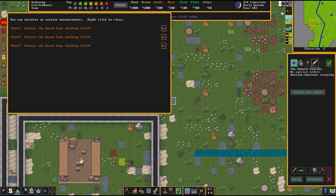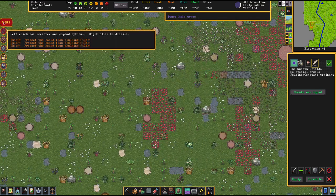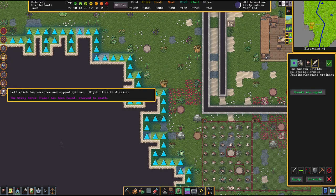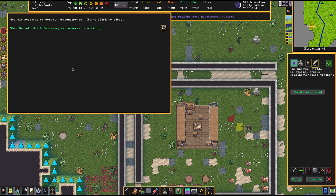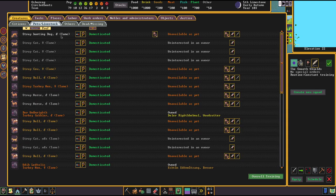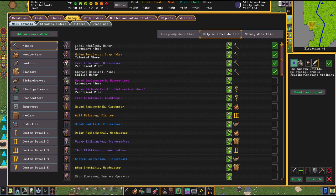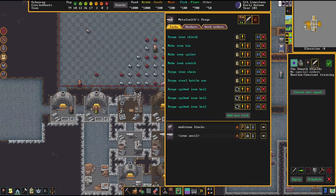We've got thieves in our nest — pretty annoying and they're already out there. Who knows what they're stealing? But there's a good reason for us to bring up more traps in that regard. There's a good chance that snatchers are coming soon as well. I hope that Necromancer isn't there anymore — no, he's not. Necromancers can be quite bad news. Let's get back down to our fortress.